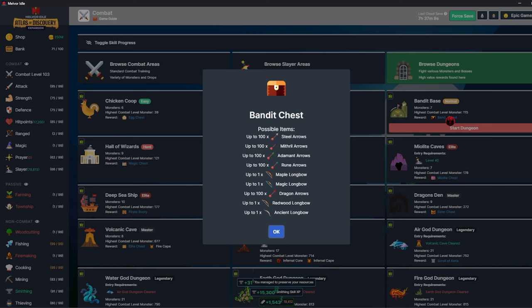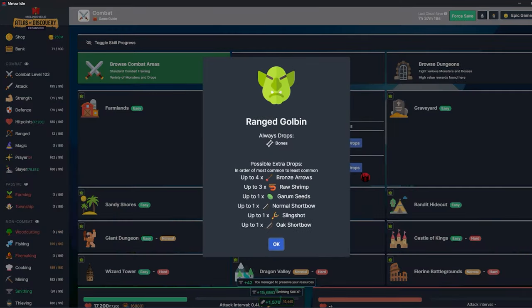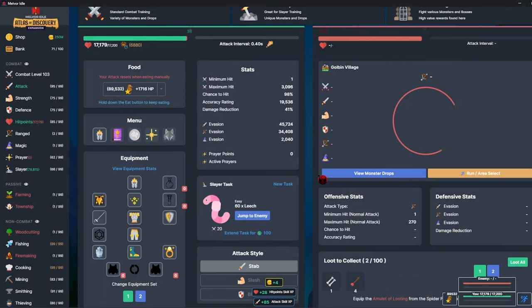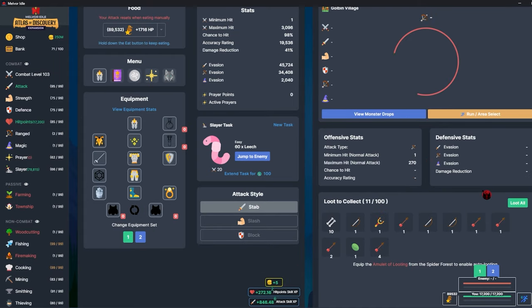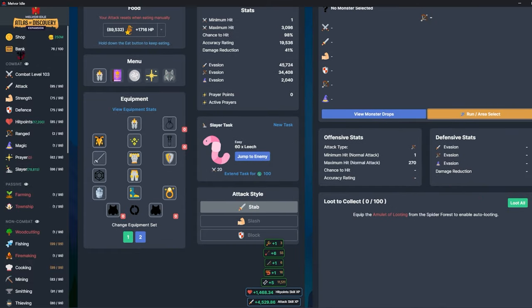I might go through bandit base a few times for decent longbows and arrows. The only thing I can really do right now is kill the ranged goblins for the normal shortbow and arrows. Once I get to level 3 I can stop using a slingshot, and up to about level 10 or 20 that should be fine. I'll probably throw the range weapon on with my melee character since there's no real ranged gear and the damage reduction difference is negligible.